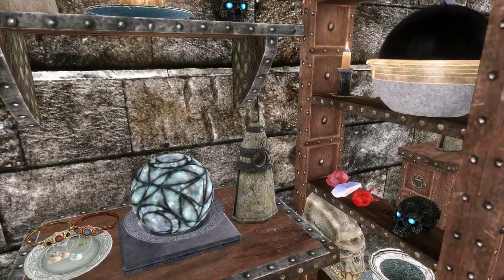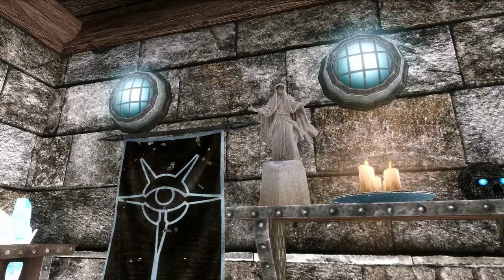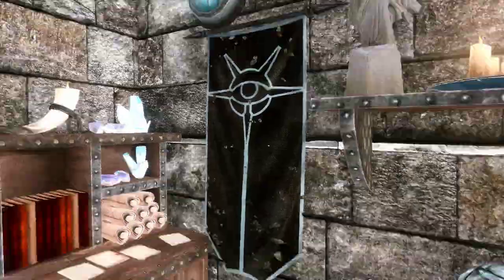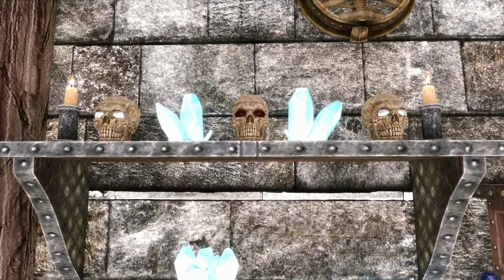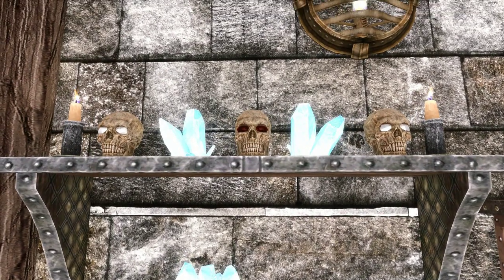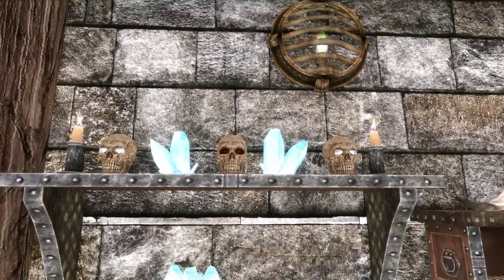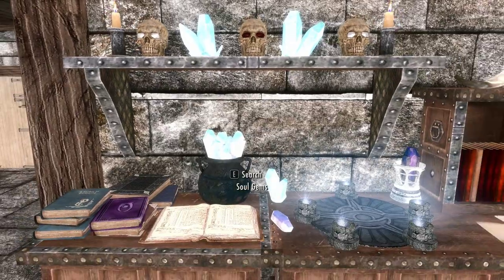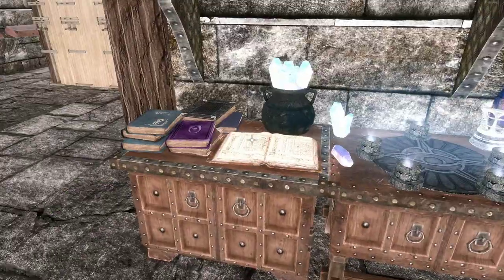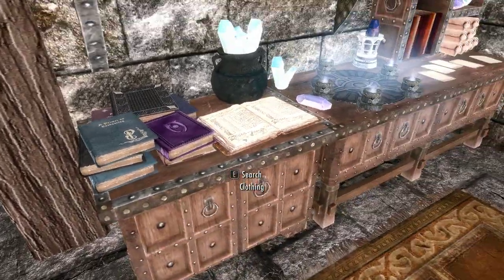We've got our Mage Stone right here, which governs enchanting — again, convenience. There's a little mage statue and our mage banner. And some skulls with gems in their eye sockets — this one's got garnets, and those two have diamonds in their eye sockets. That's something I did with Morrowind, so I thought I'd try it here too. And just a little bit of books sitting out here — these are static as well, you can't pick them up.